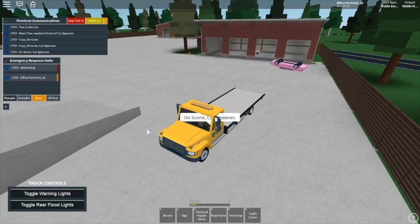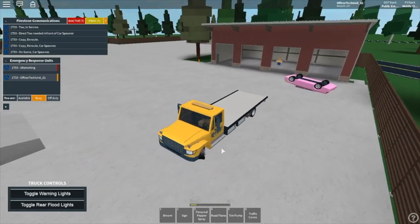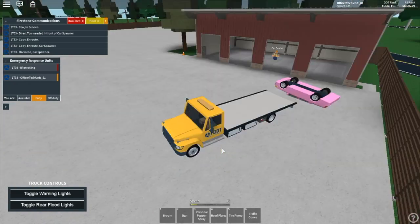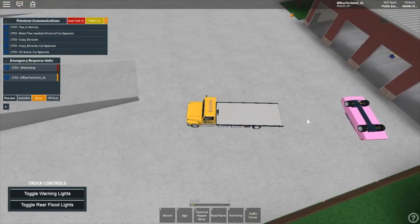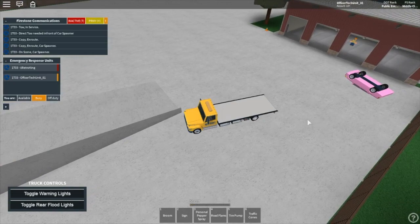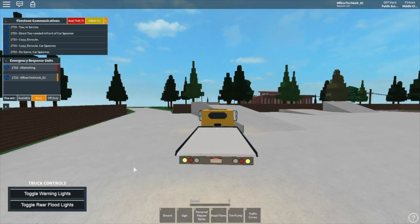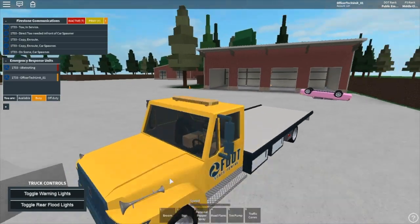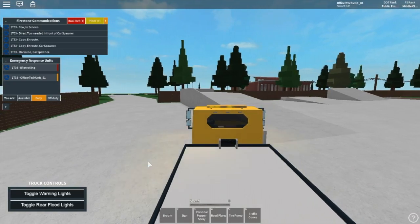The tow trucks are a little different in this game than in actual fire stuff. So you want to flip it, because you want to leave some space right here — leave a lot of space, because you're going to flip. You want to turn on your hazards and you want to turn on warning lights. You want to make sure your truck's in park. Do that by hitting P, so you know it's out. Click it again, it's in park.